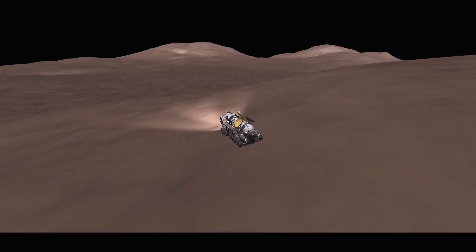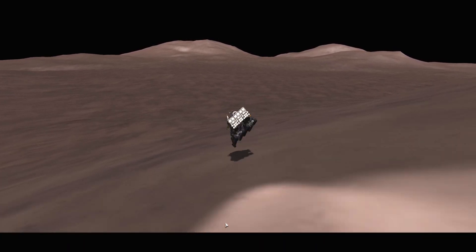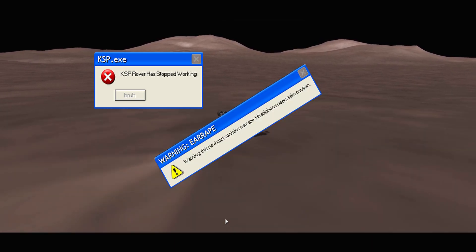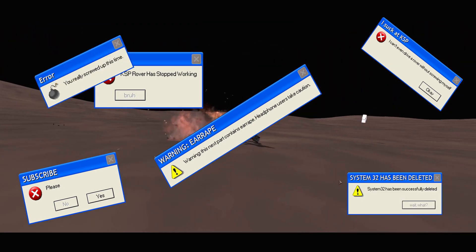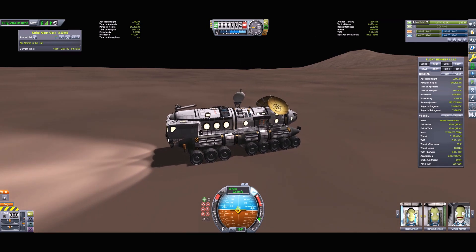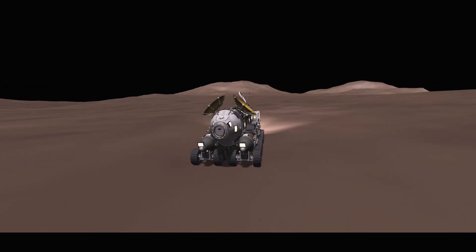If you have any experience with rovers, ground bases, or pretty much anything with wheels in KSP, things like to tip over and spin out of control if you're not being careful. Just check out what happened here. The rover actually drives pretty well — better than most other rovers I've built or seen. You just have to be fairly conservative with the steering and make sure that you don't go running down a hill at full speed.